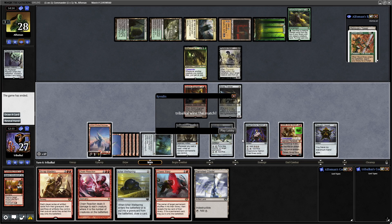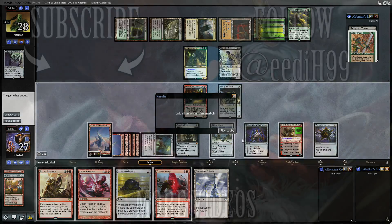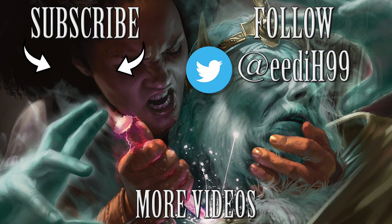Graveyard interaction with Daretti is very, very powerful, and there aren't many mono-red commanders that can be as powerful and as obnoxious as Daretti can. I'm looking at building Italiy fairly soon so hopefully I can do something just as worrisome with that. Anyway, hopefully you all enjoyed these two games. Be sure to leave a like and a comment along with a subscribe if you want to help support the channel. YouTube does take notice of those things. I'm Tribal Kai on the EDH channel — thank you for watching.